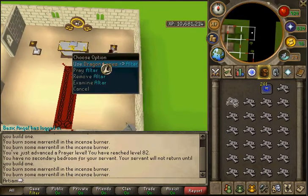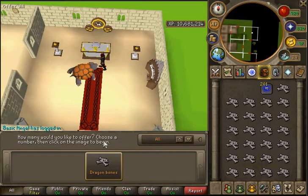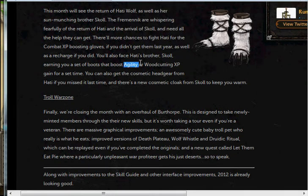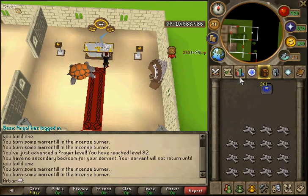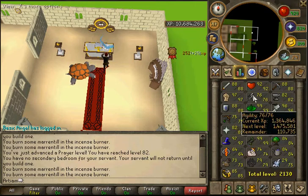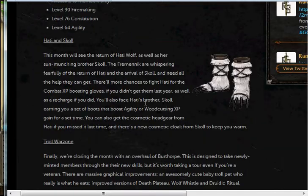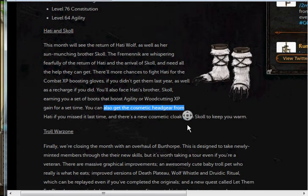This year they will also bring it out for non-combat — I see an Agility or Woodcutting XP gain. I'll use it on Agility pretty obviously, because Woodcutting is AFK but I really hate Agility. You can also get cute cosmetic headgear.